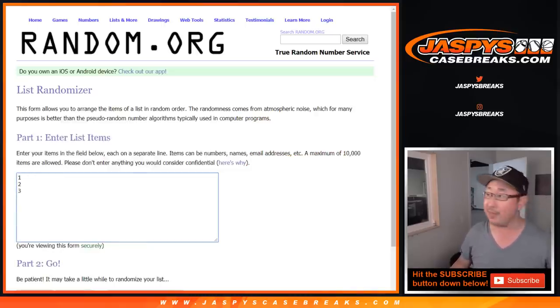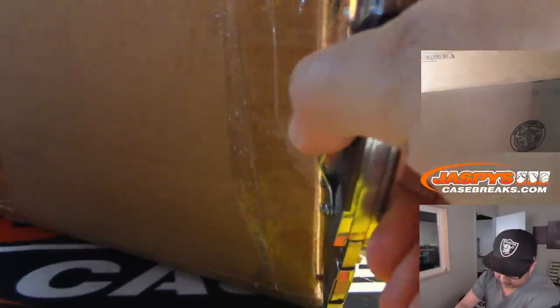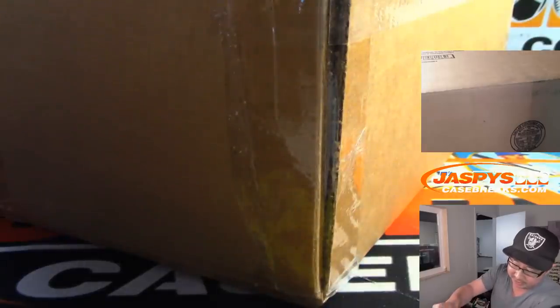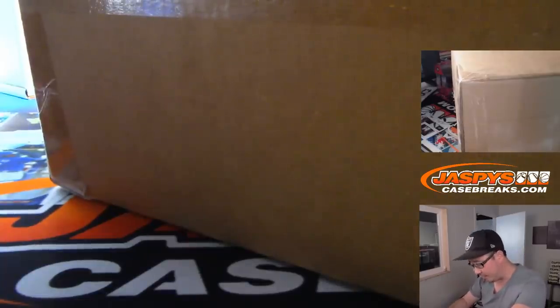And there are the box numbers right there. What we're going to do is open up this fresh case first. It's the same box break that we would have done with the full case, but it's a little bit easier to fill if we just do it three at a time instead of waiting for all 12 to fill.